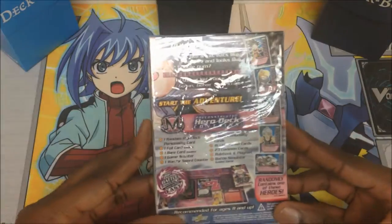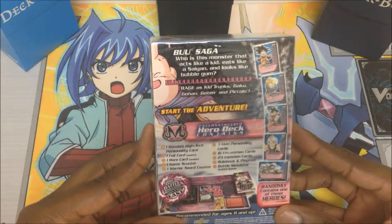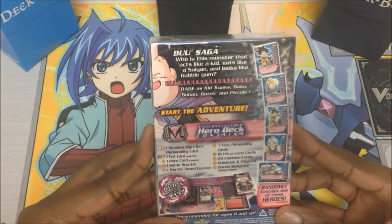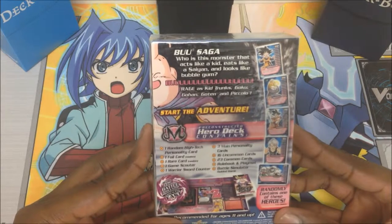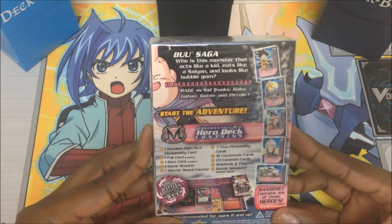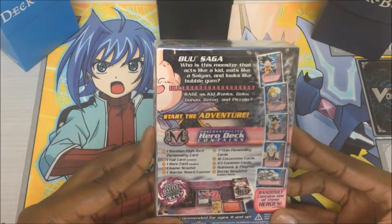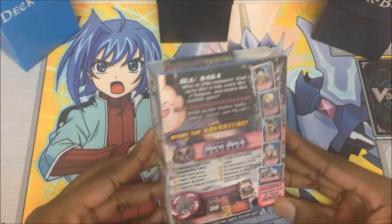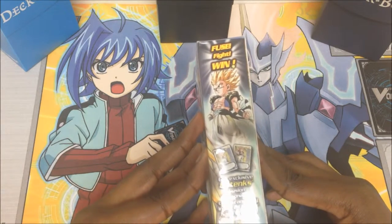We have the Boo Saga. Who is this monster that acts like a kid, eats like a saint, and looks like bubblegum? Rage as Kid Trunks, Goku, Gohan, Goten, and Piccolo start the adventure. I'm looking to get Gohan or Piccolo — they'll be great additions to my collection. There's also a chance I might get an exclusive Gotenks Fusion personality card. So wish me luck.